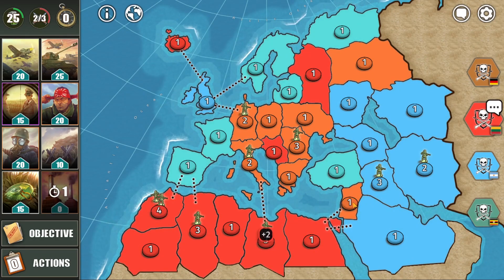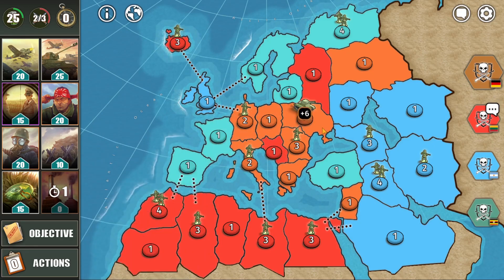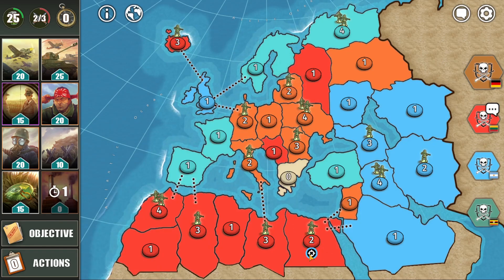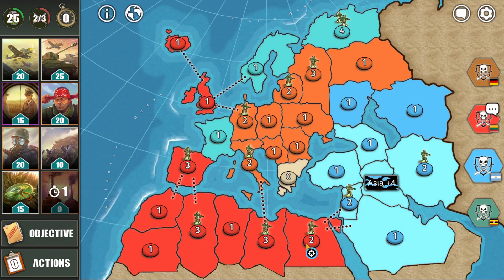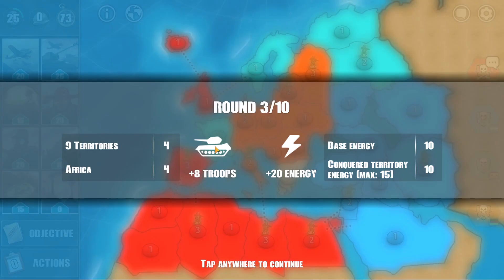It might have been smart for me to add more troops on this border and try breaking through the blue player over here in Asia. But the orange player uses reinforcements to strengthen his army, and the blue player uses the sniper option to prevent me going for Asia — smart by him. But I didn't even add any troops and wasn't going to go into Asia anyway. He captures Asia and will be receiving plus 4 troops. I receive 8 troops again — 4 from having 9 territories, and 4 from having Africa. This turn I receive plus 20 energy instead of 25 because I only made 2 attacks instead of 3.